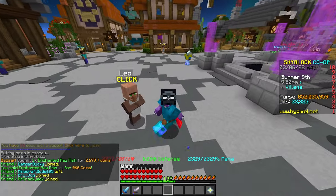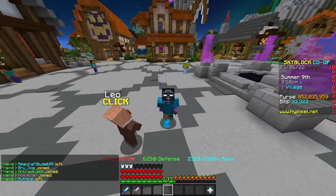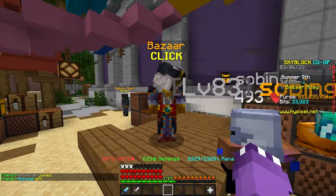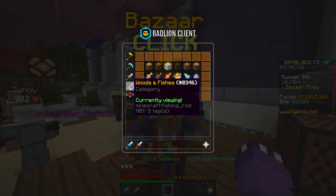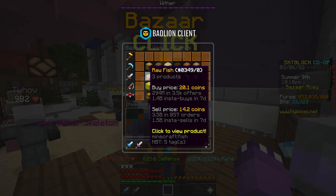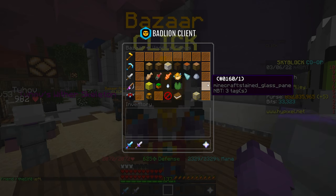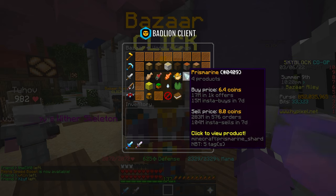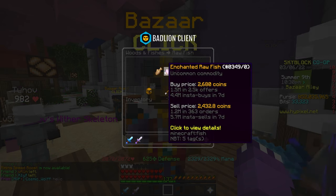The first bazaar flip that can make you millions of coins on Hypixel Skyblock is honestly a really OP one. Head to the bazaar and go to the Woods and Fishes category. We're going to take a look at raw fish. In my last video I went over infinite flips including salmon, clownfish, pufferfish, and prismarine — but raw fish and enchanted raw fish you actually cannot infinite flip.